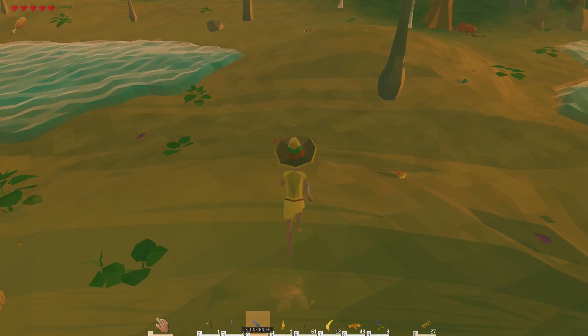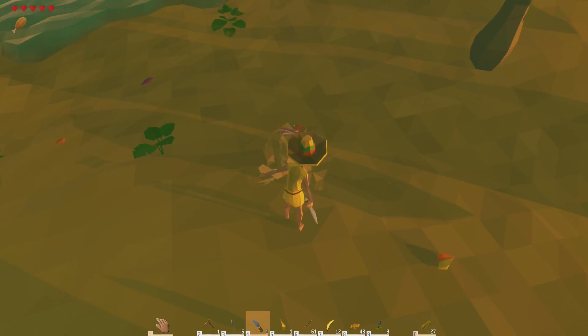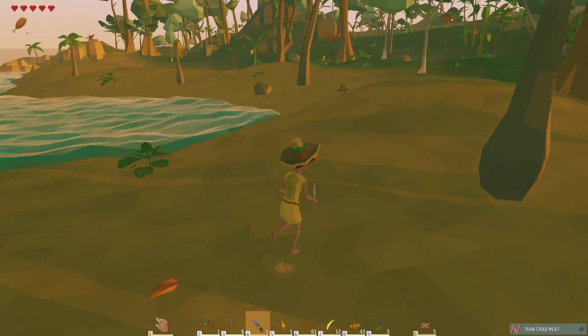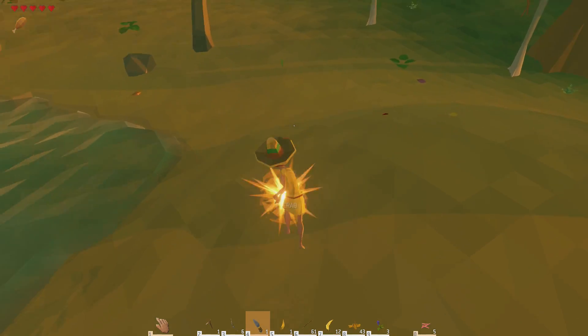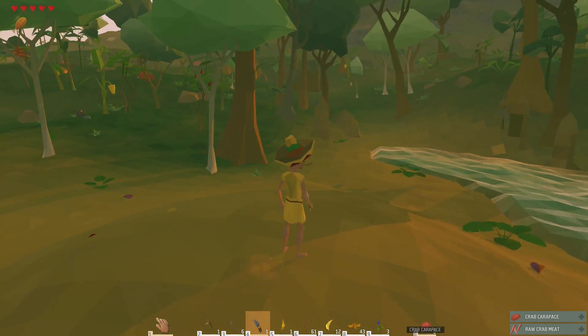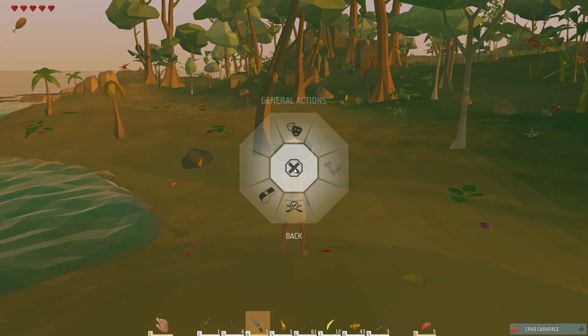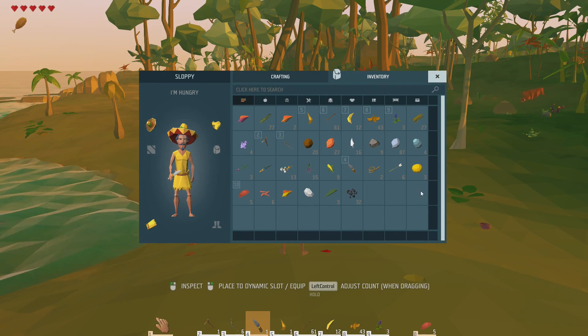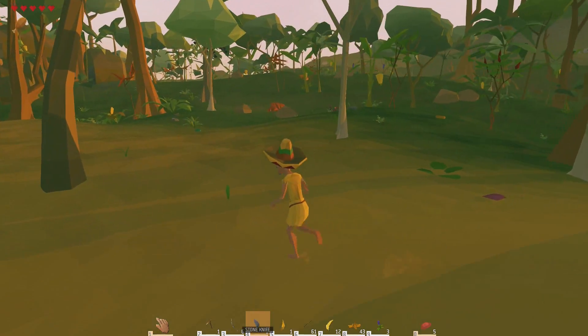I'm going to kill you, Sir Crab. Still mad at you. Let me keep looking for clay — I think that's what I want to find first. I'll also just pick up anything that looks kind of weird. My inventory's kind of big, so I'm not too worried.